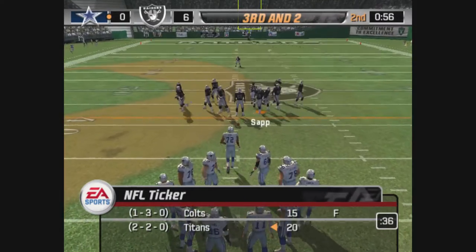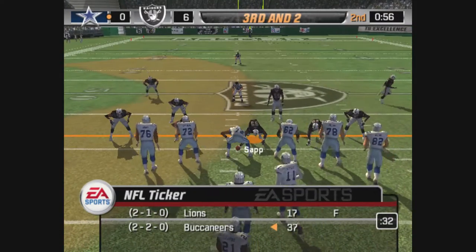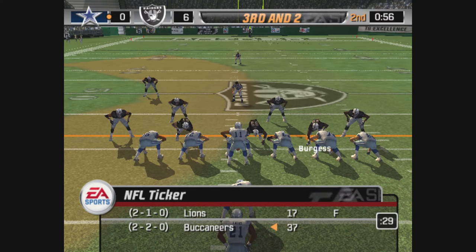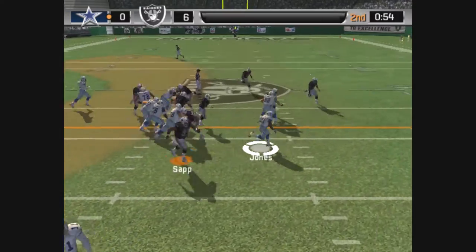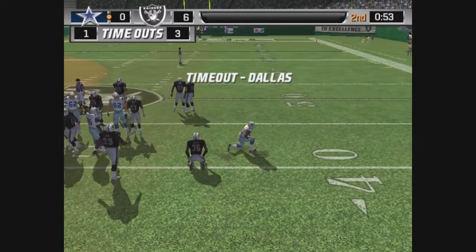Sixth play of this drive. The backs are lined up in an I. Bloodso sends a man in motion. Gets the call. Gibson brings him down, but they get enough to move the chain.